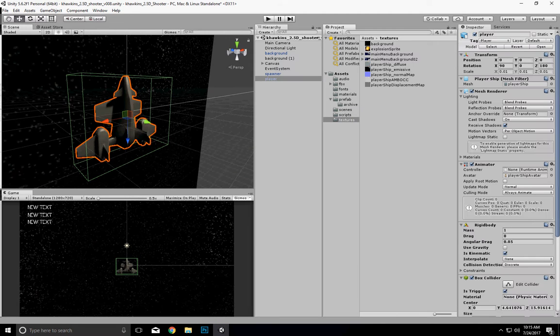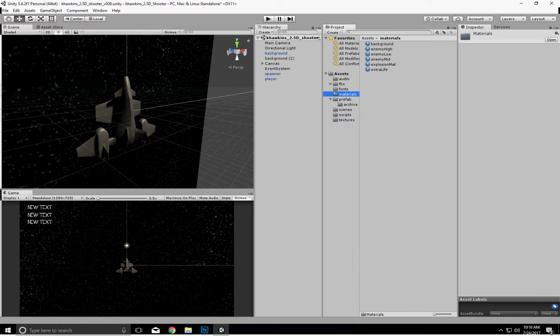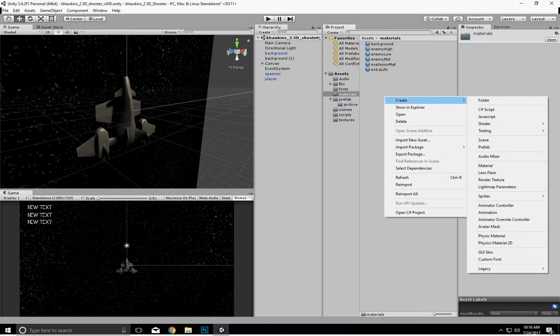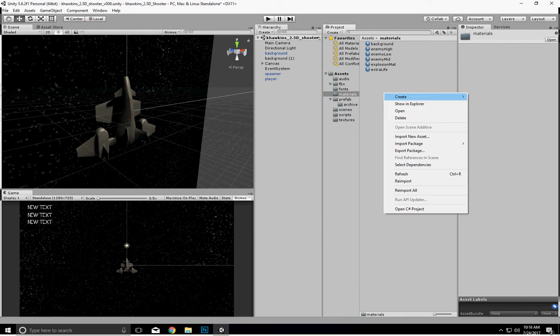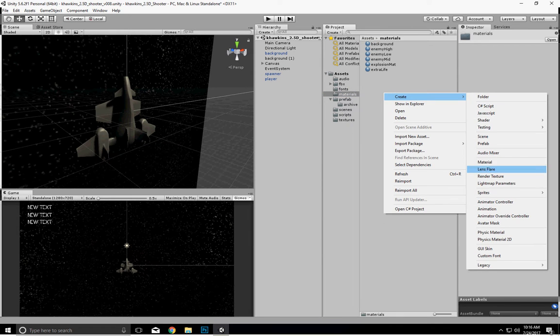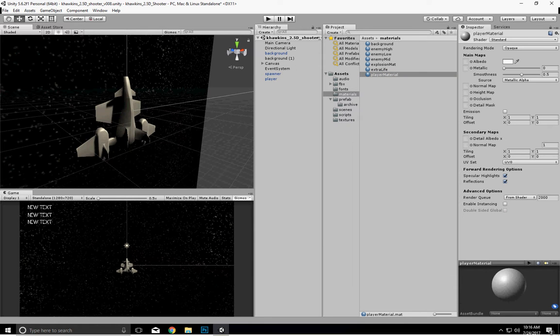This already has a material in it at number one. We're going to go back to the materials folder that we created, and then we're going to drag this onto our player model.